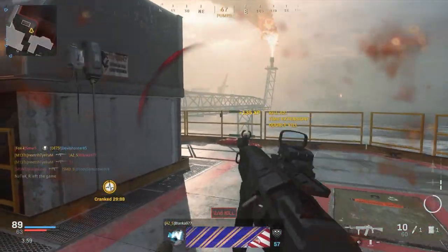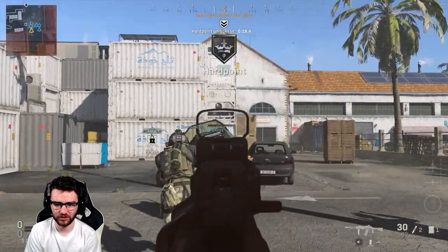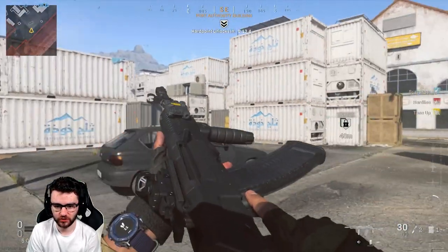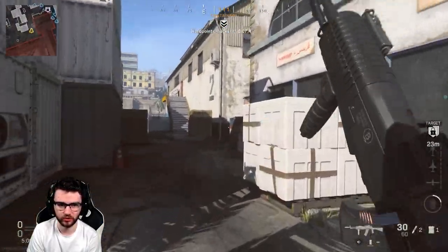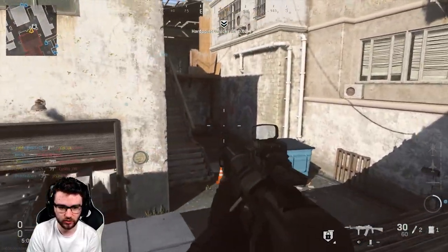Without further ado, let's get started. First game coming up with the AN-94. I've actually grinded it up just a little bit so we've got some attachments on the go, and we've also got weapon inspects — that's a new thing, if you hold left on the D-pad you'll get a good look at your gun. Also this is a new map, Soldal Harbour. Initial impressions of the AN-94 are good.